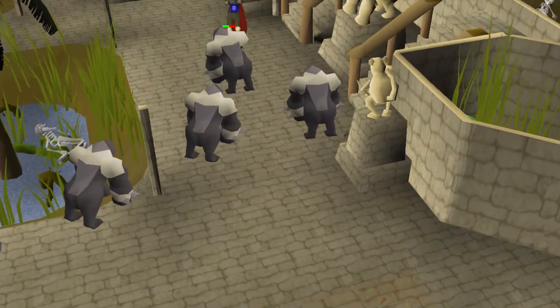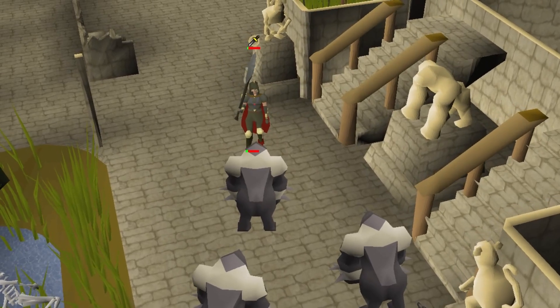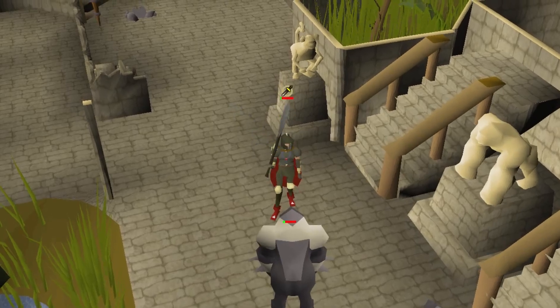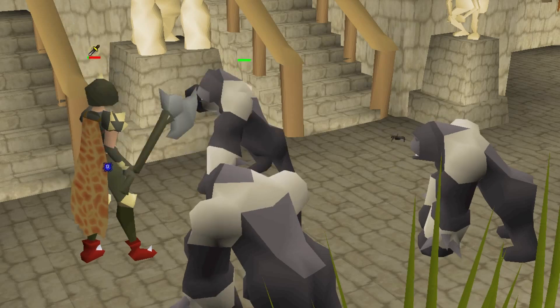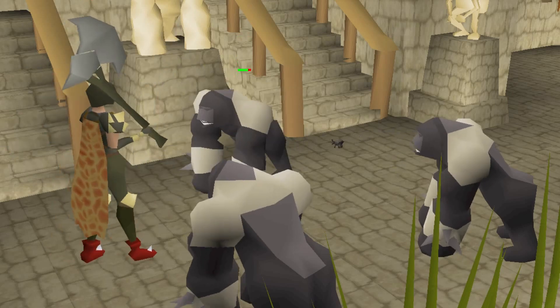Another training method that uses the Dharok set is killing the Monkey Guards located on Ape Atoll. A very fast way there is using the Ape Atoll Teleport on the regular spellbook, which takes you literally next to the training spot. There's an altar right next to them as well, which allows you to stay here pretty much endlessly while using stat-boosting prayers.